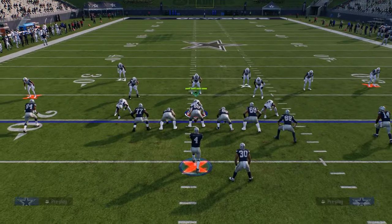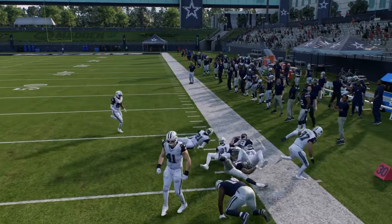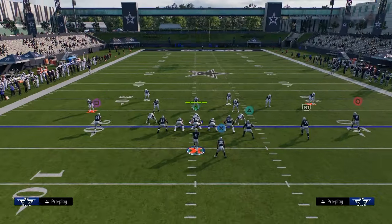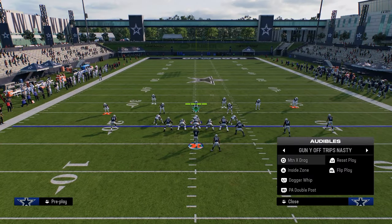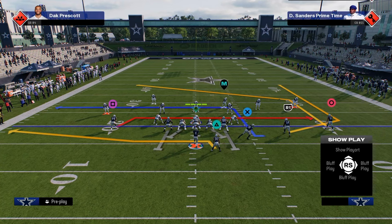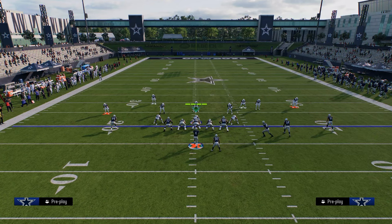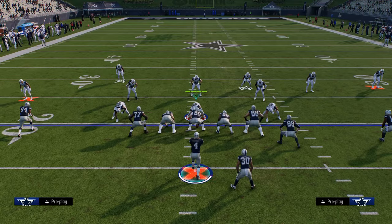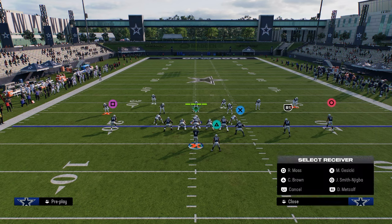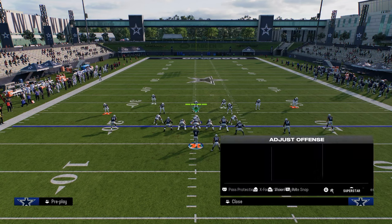Once they start running cover four with a hard flat to try to stop the RPO, you can counter out of almost any play in the formation. Going back to PA double post, you get the play action blocking. Then flat your slot receiver, corner your tight end, fade the outside receiver, and on the backside run a simple post or a 15-yard in route — a deep option. This is a really good play.